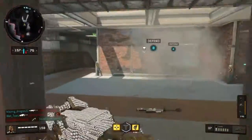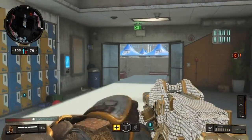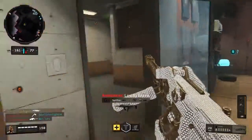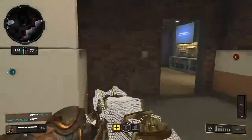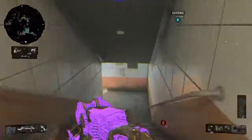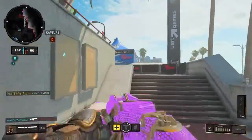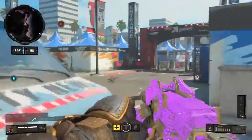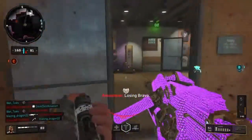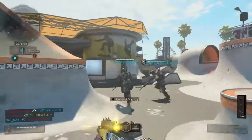Nice. Oh shit, you got destroyed by an army — there's two of them on there. What killed me? No clue, that was weird. It's like my arm fell off and there's a different icon on the kill feed. I don't know what that was.